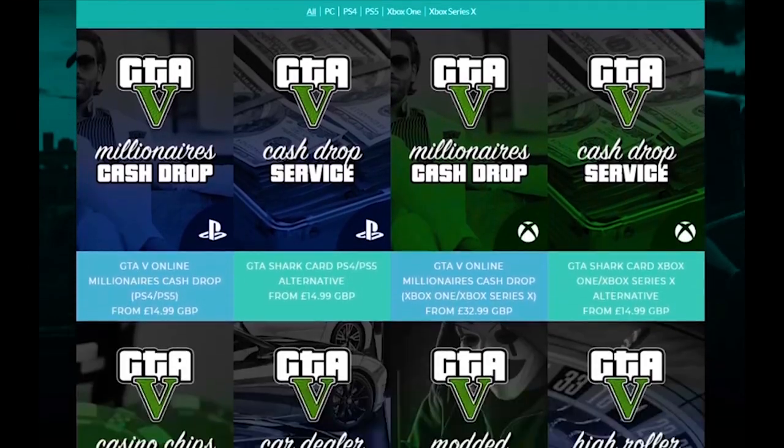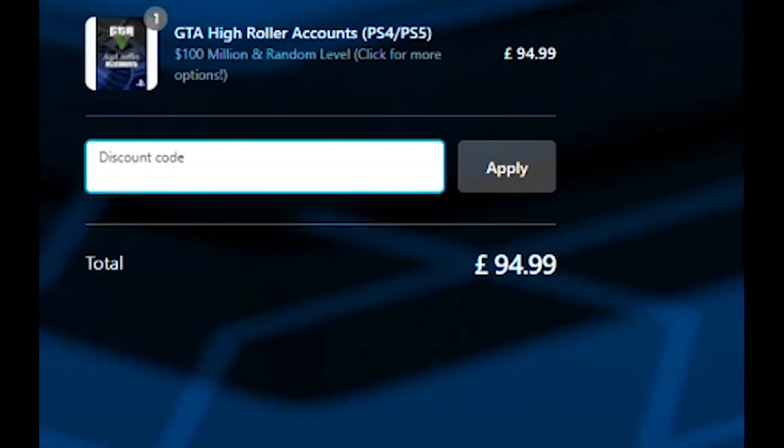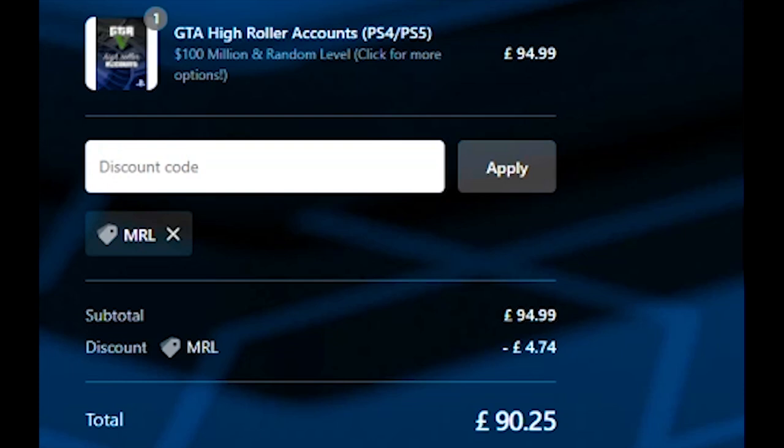Before we begin, check out Digizani for fast, cheap and reliable GTA services. Make sure you use my code MRL for a 5% discount on your order. All the links will be in the description below, so check them out and let's get straight into the video.